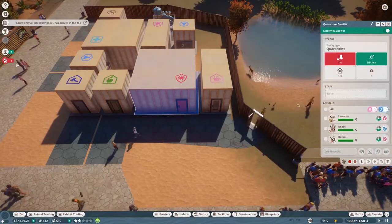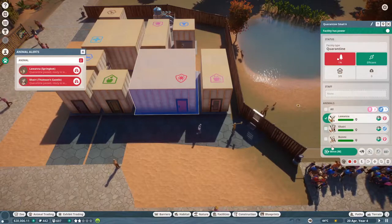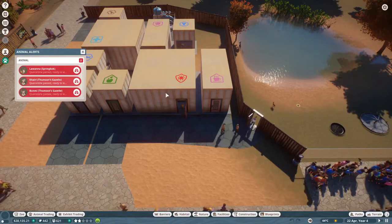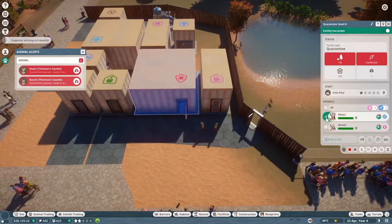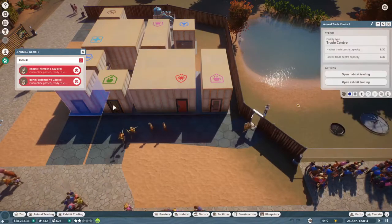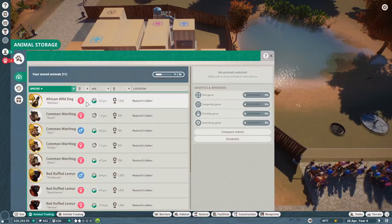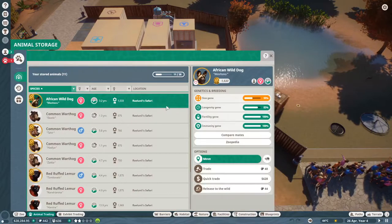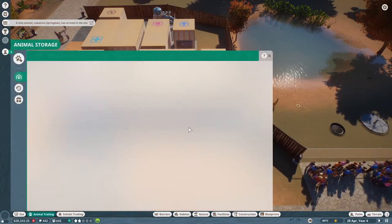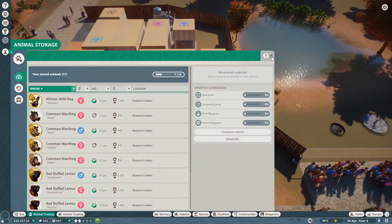Loena is ready. Kiri and Bunmi are ready, hooray! Now let's move our new wild dog in here. Come on beautiful, you get to go in there. Hopefully she will be established as the alpha female before long.